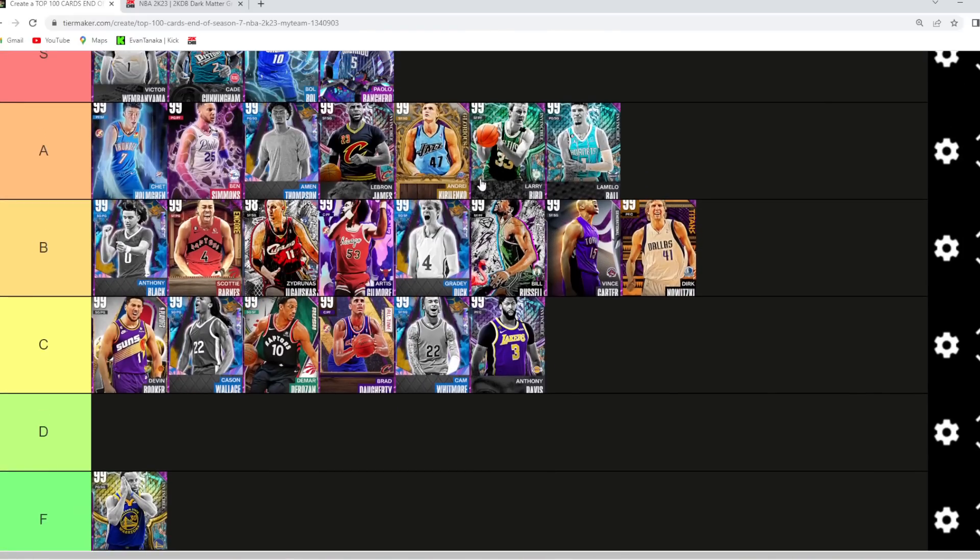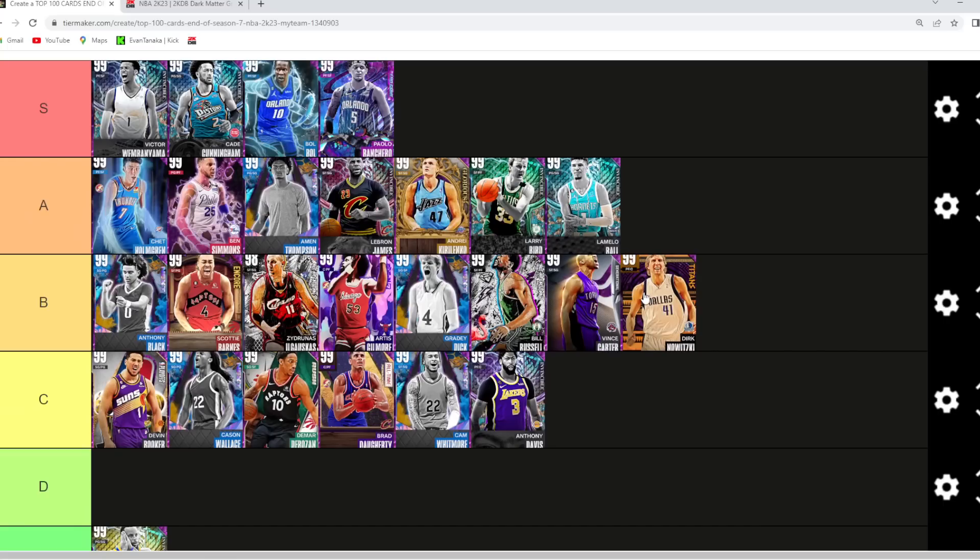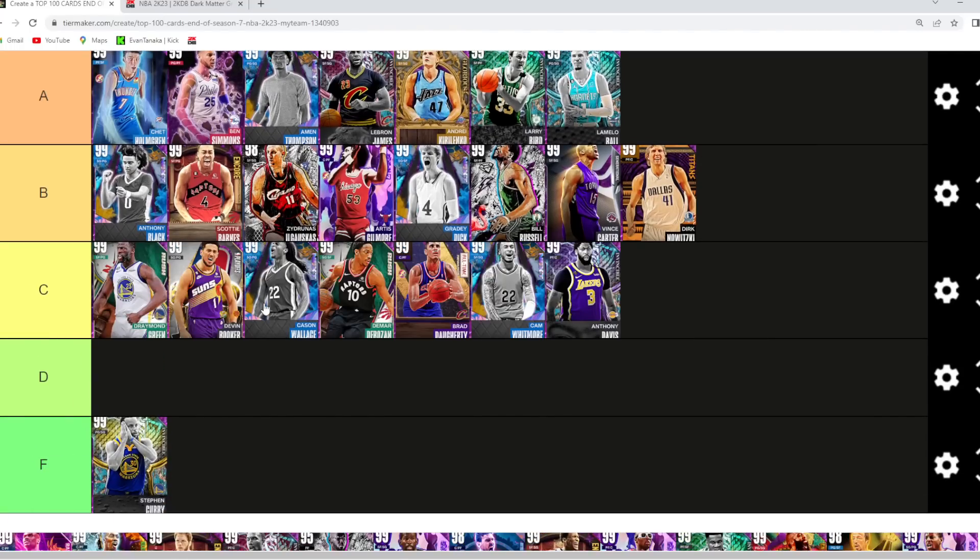Dirk Nowitzki I'm gonna go low B tier — he's still a great offensive power forward with a really good jump shot, but a little bit lackluster on the defensive end and isn't the most athletic, fastest, or strongest. But because of his jump shot, I'll give him low B tier. Draymond I'm gonna go C — just a worse Scottie Barnes, definitely worse than Anthony Black or some of the other great cards that'll most likely be in B tier.